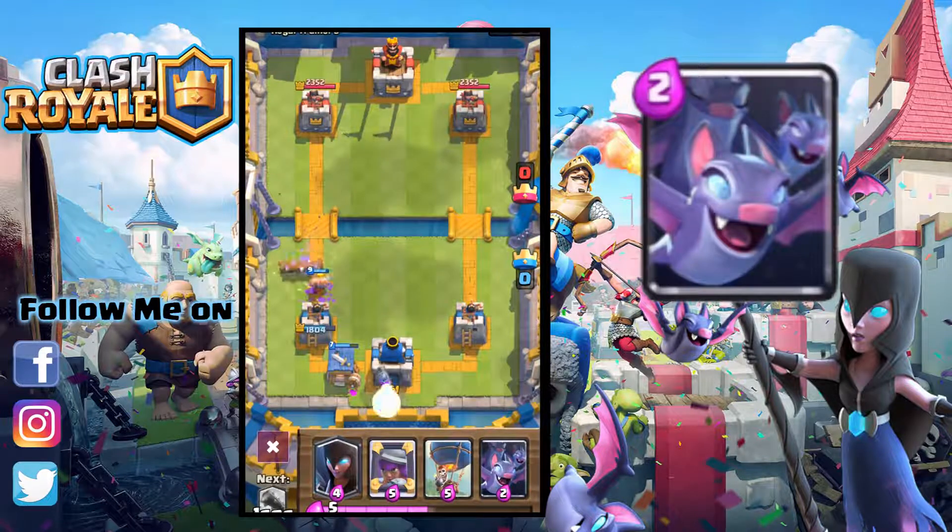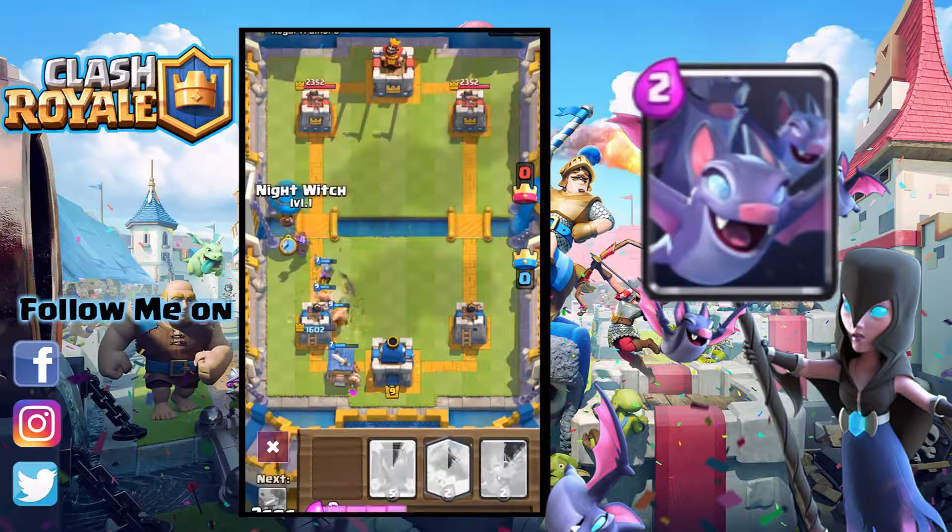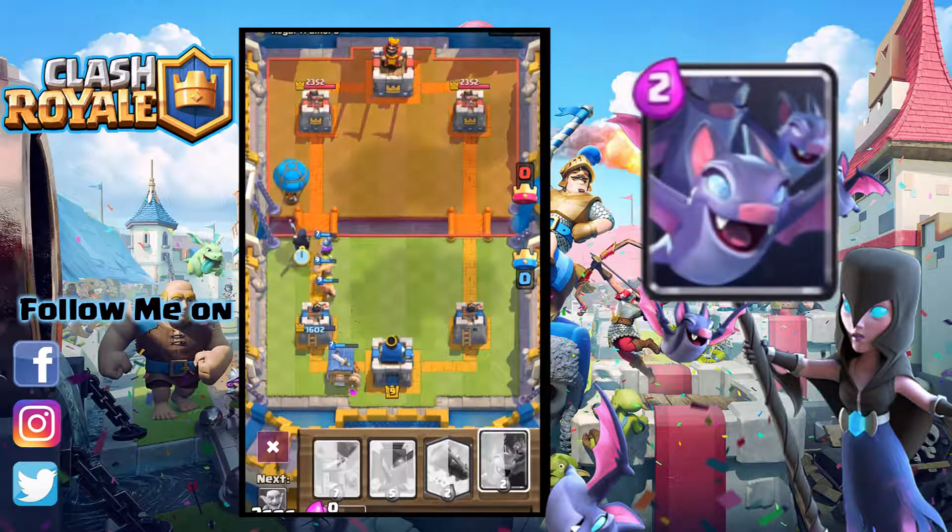However, they have significantly lower hit points and slightly lower damage, and thus can be killed in one shot by many ground units that target air, like the Witch or the Princess Tower. They also pose much less of a threat when used for attacking.